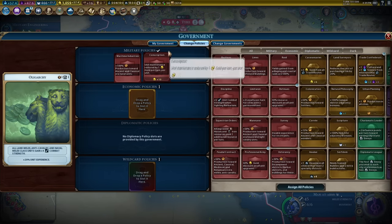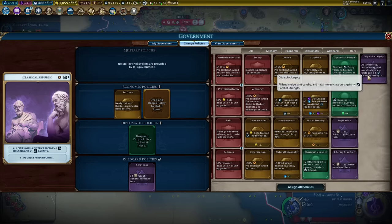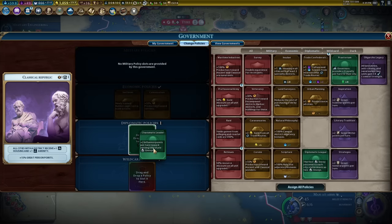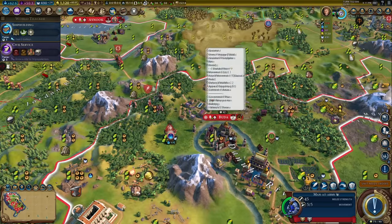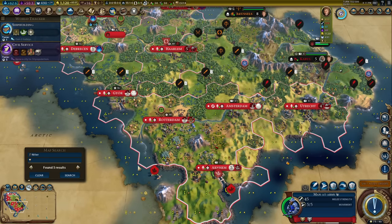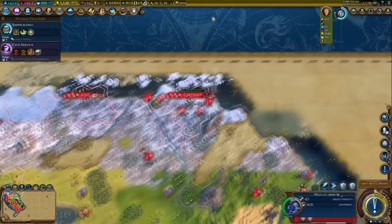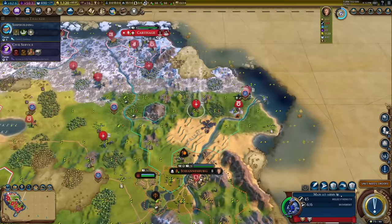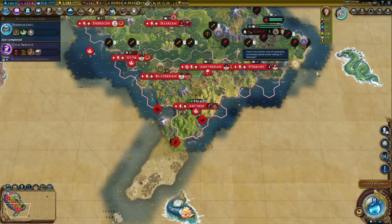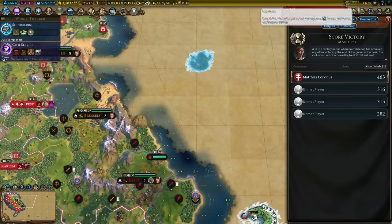Let me change policies briefly to Classical Republic to put in the Oligarchic Legacy card, plus Serfdom, Colonization, Charismatic Leader, and Maritime Industries. I've discovered one source of niter and placed my district on top of it. There are five niter sources on this continent — southern tip, capital, Johannesburg, one by a planned settlement, and one in the tundra. Don't forget Hungary only needs one quarter of the amount of niter you'd normally consider sufficient.